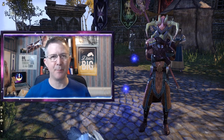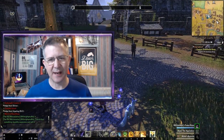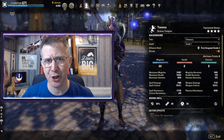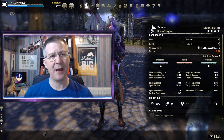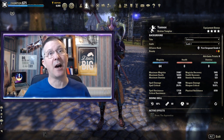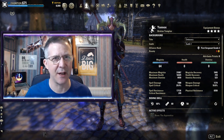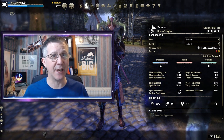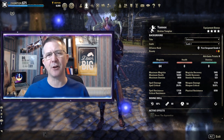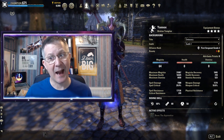First things first, this is my Breton Templar Healer. The first thing that you have to remember when you're playing ESO is that you have some basic attributes that the game runs on, and these are separated into Magicka, Health and Stamina. Health is your hit point pool before you die, and even though it says zero there, my maximum health is actually 16,425. You don't actually have to put points into any of the attributes to get a score in them, however health tends to be in the remit of tanks, so the ones we're going to focus on in this video are Magicka and Stamina.